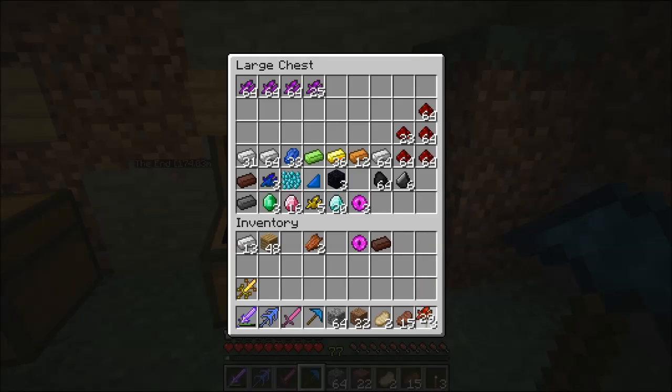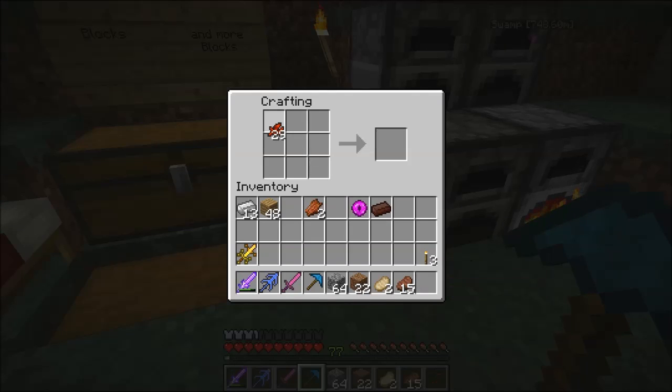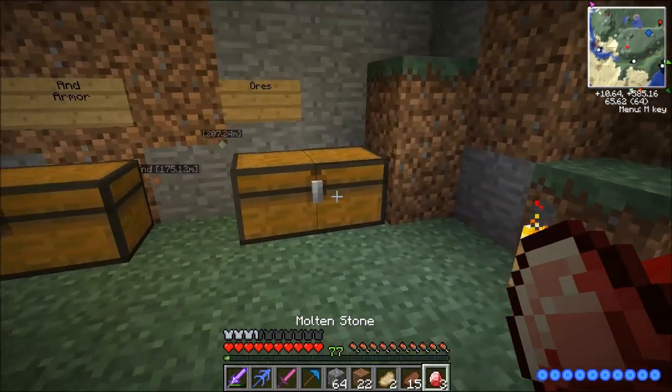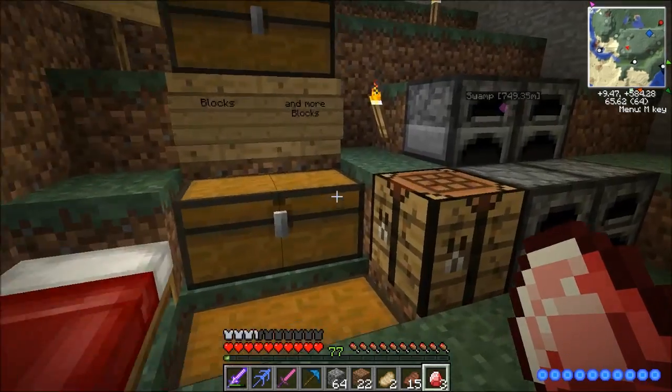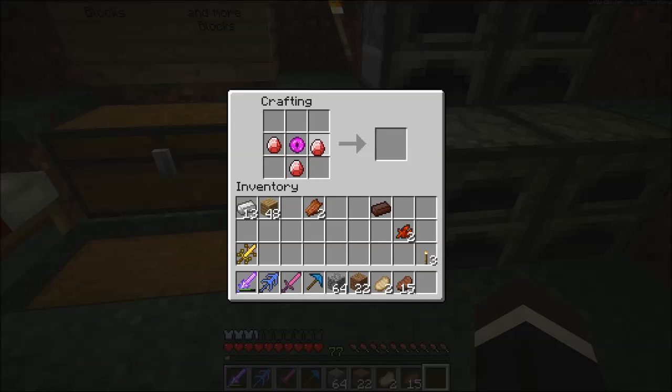If you remember a while back, I farmed these molten shards in a live stream, like a really long time ago in the nether — well, like a week ago. Basically, here's what we do: we got to make molten stones. Is it like that? Yeah, it is. So we need three of these. These shards take a while to farm, and it takes nine of them to make one of these stones. Same goes with the ender shards as well.